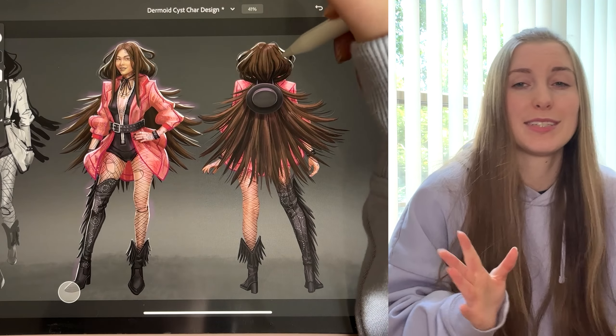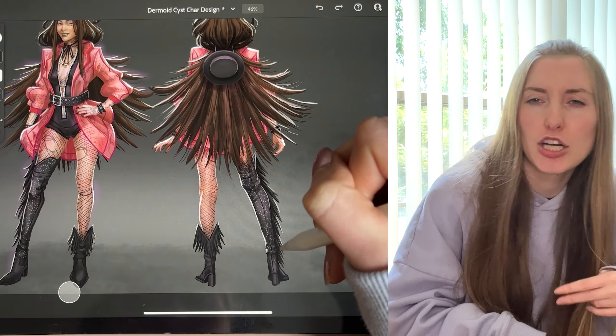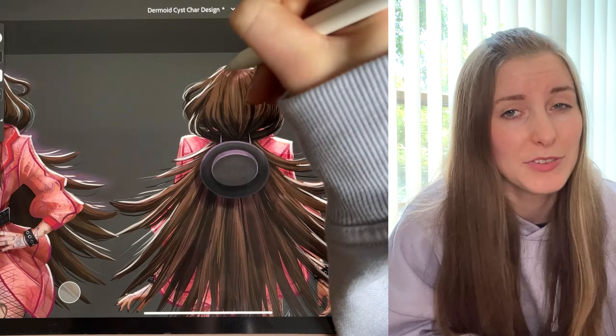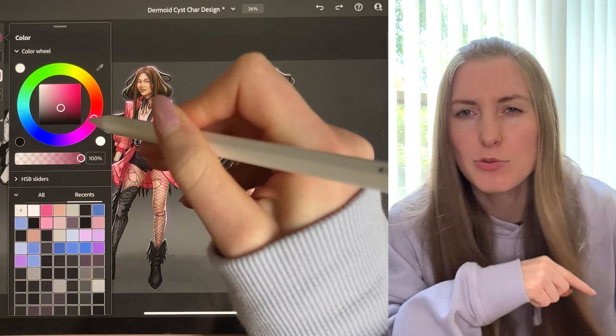Once you have your firstest worstest sketch done, you can just mosey on to your character design and it's going to be faster, better, look cooler — all of your hopes and dreams for your character — because you decided to pre-game. But the real question is: what happens when you finish your character design and you don't know what colors to pick that won't ruin all the hard work you just put in? Watch the next video so that you don't pick the wrong colors.